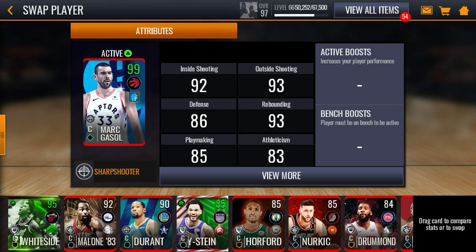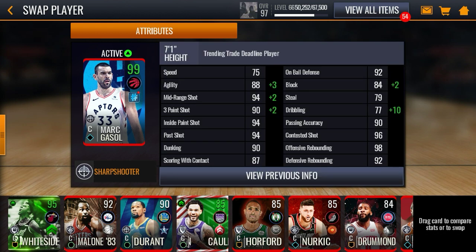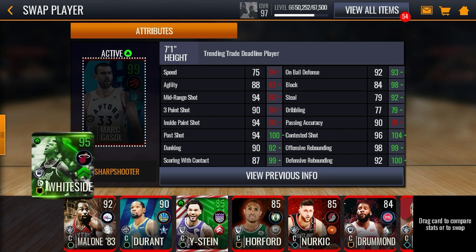For my center I ended up picking up Marcus, because he has insane shooting stats — 94 mid-range, 93 three-pointer, 94 inside the paint, 94 pull shot, 90 dunking, 92 on-ball defense, 90 passing accuracy, 96 contested shot, 98 offensive rebounding, and 92 defensive rebounding. My Hassan still has the best stats overall as you guys can see.